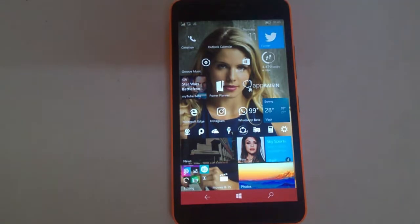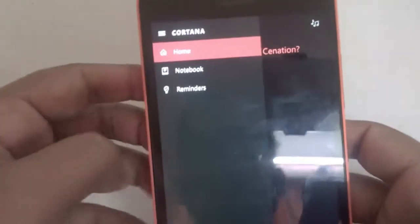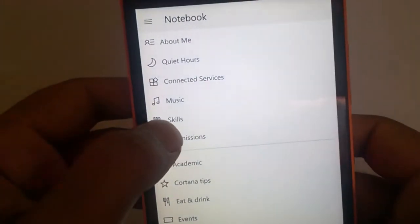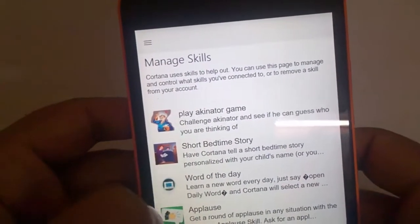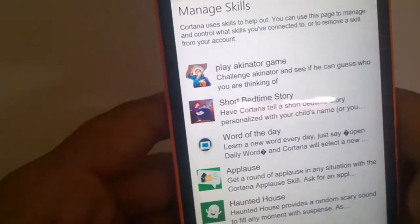Let me show you the procedure first. You need to start Cortana by tapping here and go to the section called the Notebook. Here you will see the new section called Skills. You can see now I have plenty of them installed in my device, so click on 'Discover More'.